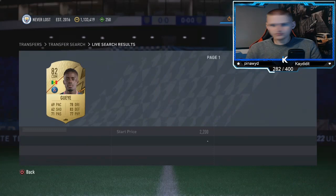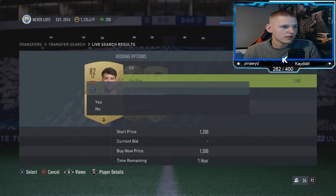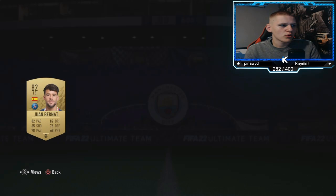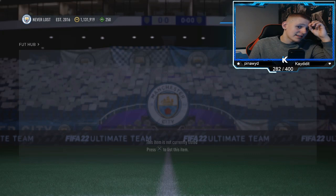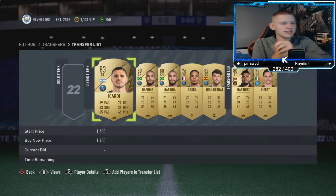These cards come up constantly, which is great. The non-commons tend to go for a bit extra, so I'll list around 1.9k for those. We picked up six players in no time there. If I get someone like Adriza again I'll put him up for an extra hundred coins since he sold pretty quickly. That wraps up the first method.